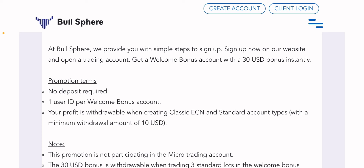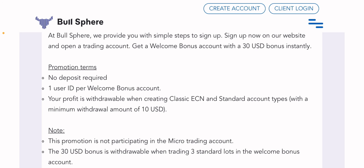Other terms and conditions: no deposit is required — you can get this bonus for free. It's one user per ID, so you are eligible to claim it once. If they detect that you are trying to take advantage of the bonus with multiple accounts, they will delete all your accounts permanently. Your profit is redrawable when using classic, ECN, or standard account types — so take note. Do not open a micro account, as it will not qualify.